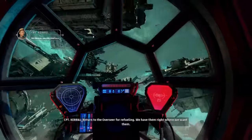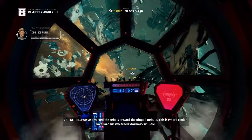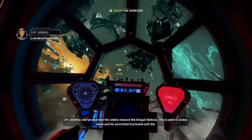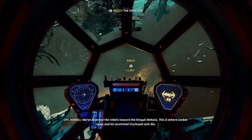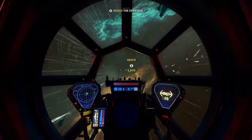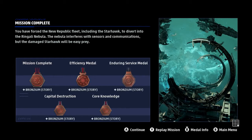We have them right where we want them. The Starhawk is changing course — they're terrified of you, Titan Squadron. We've diverted the rebels toward the Ringali Nebula. This is where Lyndon James and his wretched Starhawk will die. Yes, thank you, Soul — you're a G. Hey, I got all the medals too. We lit.